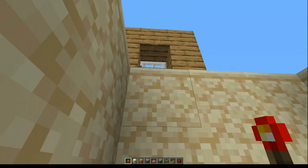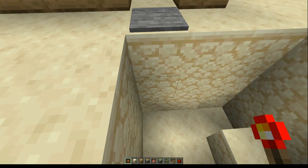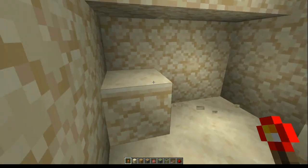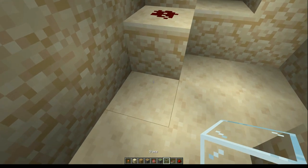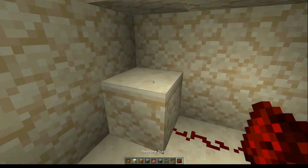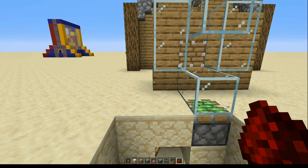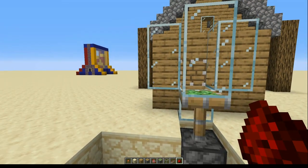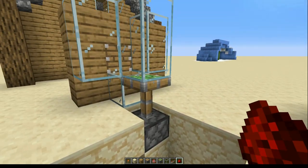Make some space so we have the pressure plate there, take away the block directly below it and these two as well just to get some space. Redstone dust goes on there, then get a repeater there facing that direction and fill that in. If we now stand on here that turns it off, and step off the pressure plate and it turns it on — so that's basically the principle of how to open this.